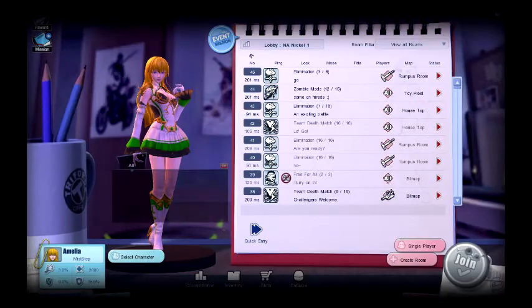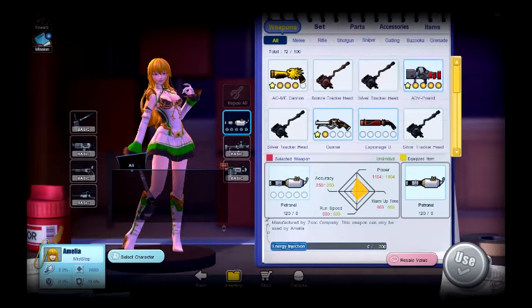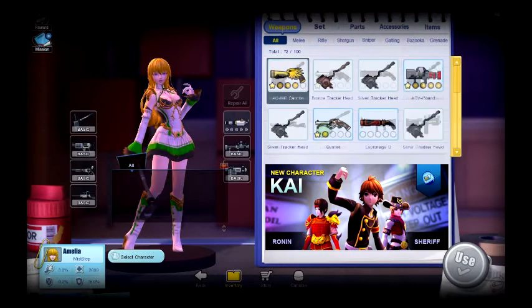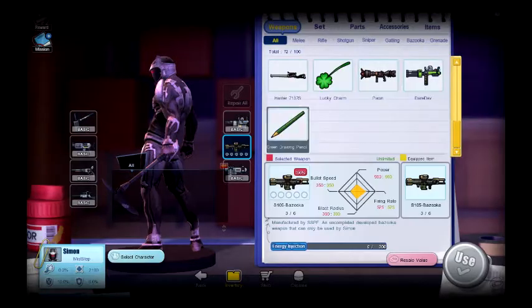I have Amelia, and with Amelia I have her Patronal Unlimited. I didn't feel like upgrading it because I do have another MG and I don't really want to upgrade it since I really don't use Amelia. That's one. Second, I have Simon, and with Simon I have his S105 bazooka.